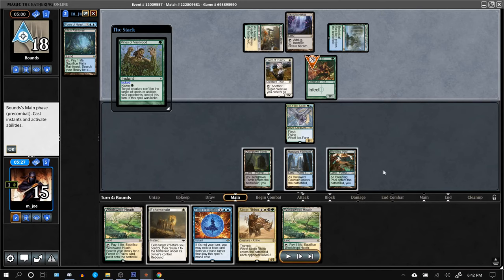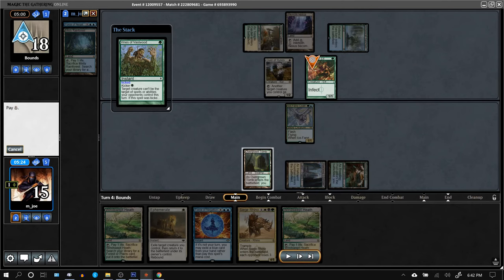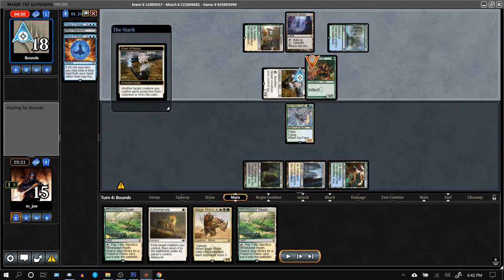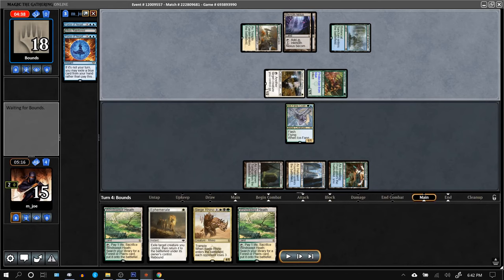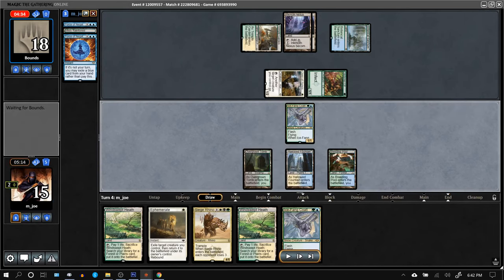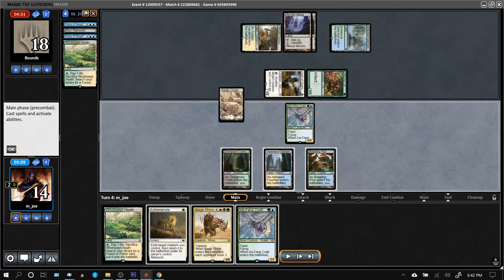We do have the colors up for this — just going to hard cast Force of Negation. Opponent went below 5 minutes first. It's protection from blue but still just a 1/1. The forces actually came in clutch here because the opponent had a pump-spell-heavy hand.